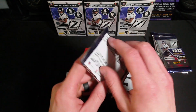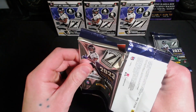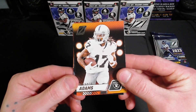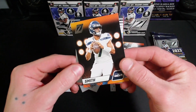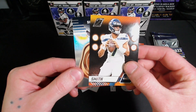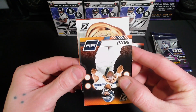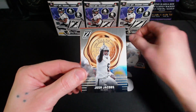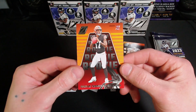Box one, let's get into it. Start out with a Davante Adams, looks like we got one of them Zeal of Approval cards. Josh Jacobs, and a Dorian Thompson rookie.